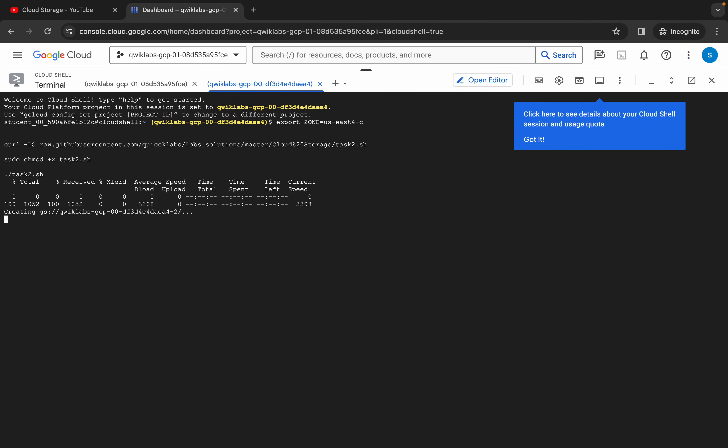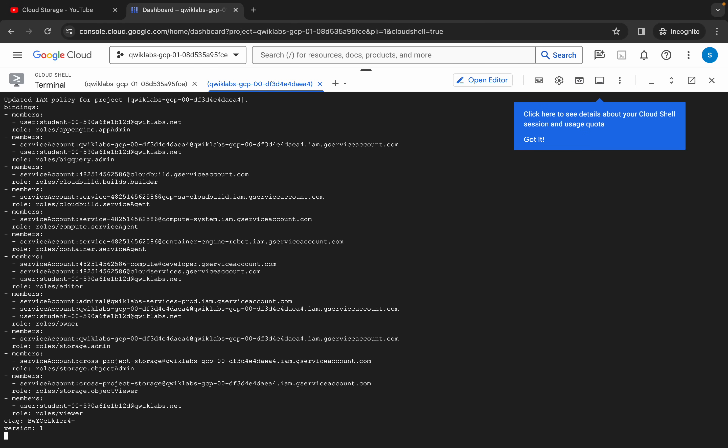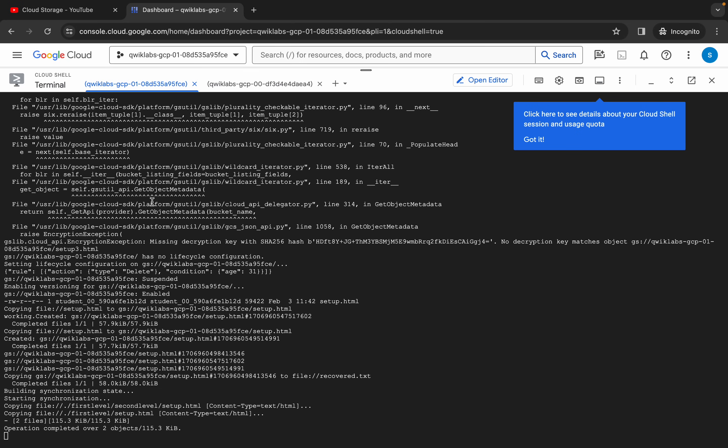Now wait for the commands to finish executing. Once all commands are executed, you are done with this lab. Switch back to Project ID 1 and wait for its commands to finish. Do not worry about any errors — just wait for everything to complete.